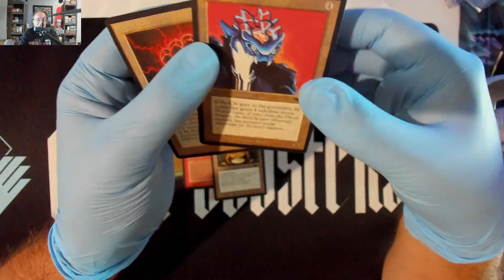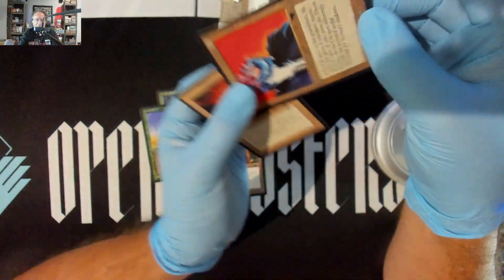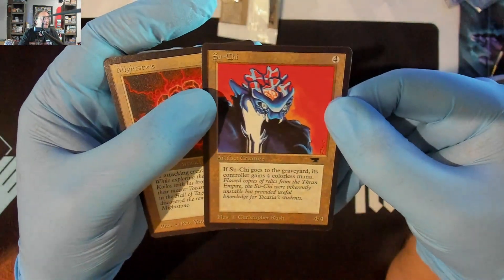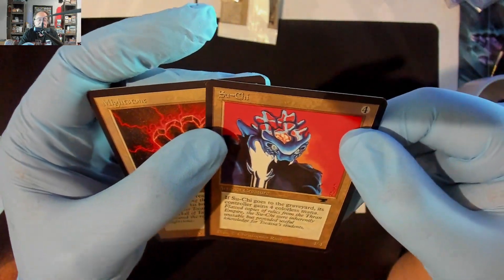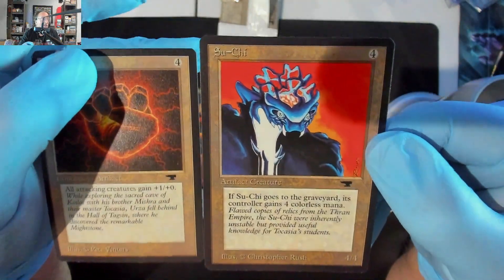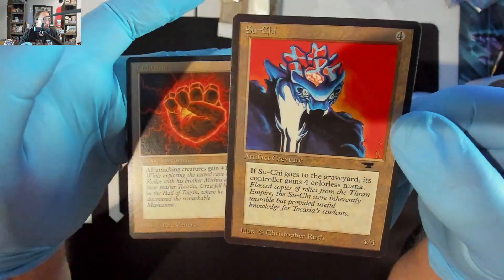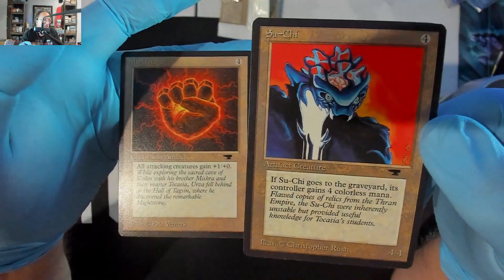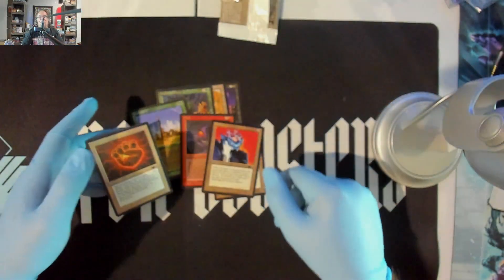Dang it — 9.5 centering on that, a little rough around the edges, just gonna have to wait to see on those grades. But there it is — a beautiful Su-Chi and a beautiful Mishra's War Machine, together always. Hit that like button, subscribe, make a comment, and I'll talk to you again on the next one. Have a nice day, everyone!